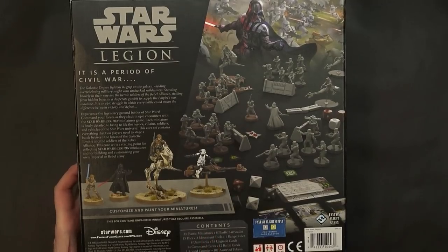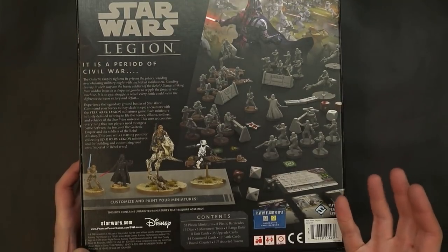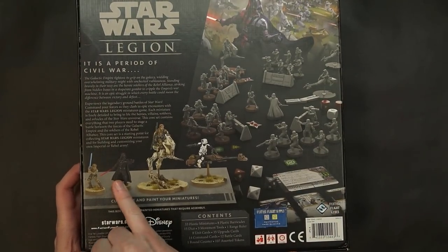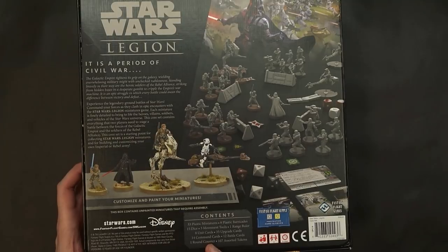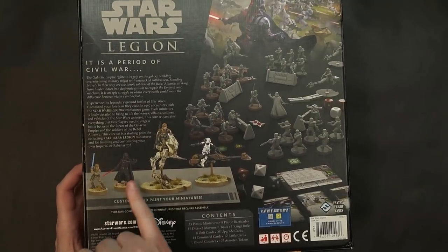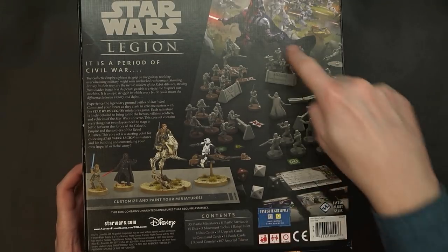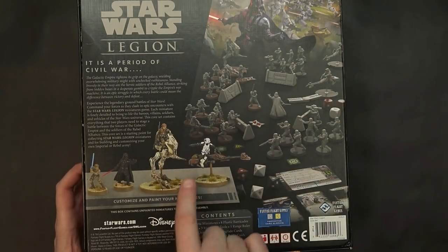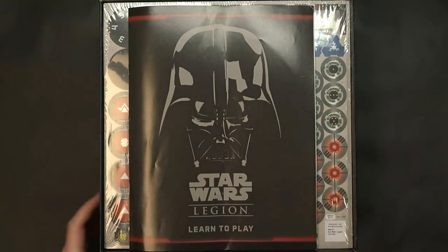So that's 33 plastic miniatures, eight barricades, 15 dice — which seem to be all you need to play. One range rule, eight unit cards, 35 upgrade cards, command cards including orders and specific cards for Luke and Vader, 12 battle cards, one round counter, and 107 assorted tokens. Of course, all the miniatures are unpainted, but you can paint them up and hobby on them, like we all do here at Spiky Bits.